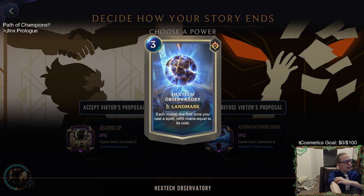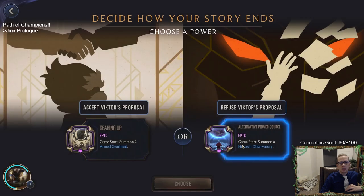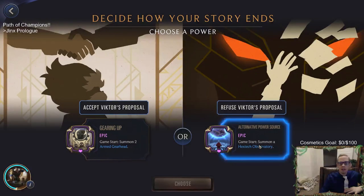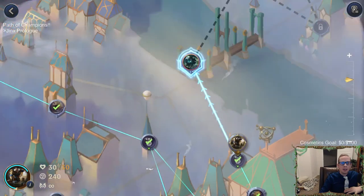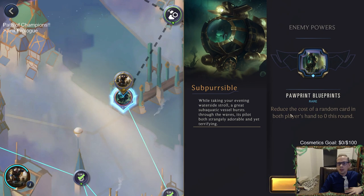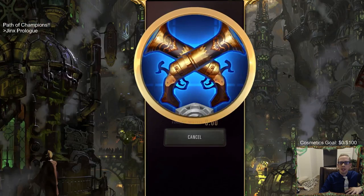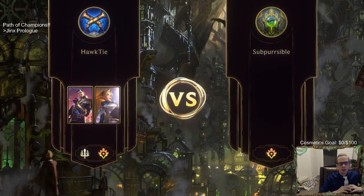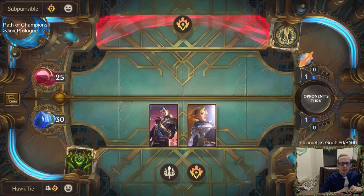If we accept, we get two Armed Gearheads at the beginning of the game. If we refuse, we get the Hextech Observatory at the beginning of the game. Chat asks if Jace doubles a spell with Karma — are there four spells or just three? I think just three, since Karma only copies the played spell. The Observatory power reads: 'Each round, the first time you cast a spell, refill mana equal to its cost.' Refill actual mana, not even spell mana? Alright, sorry Victor — we will have to refuse your proposal.